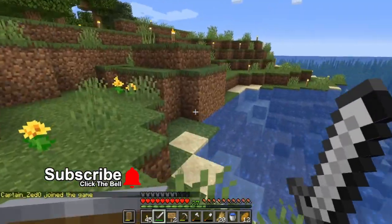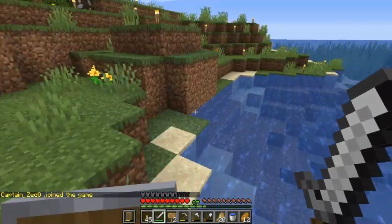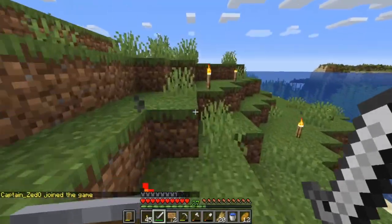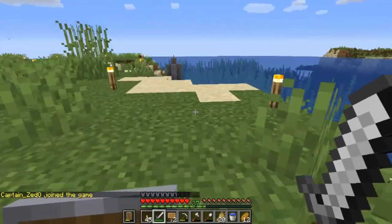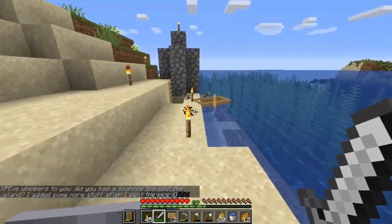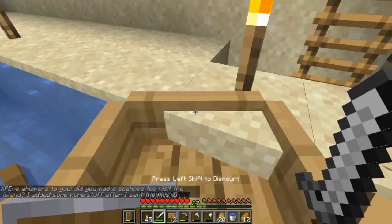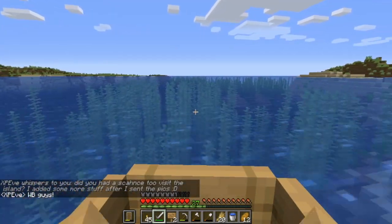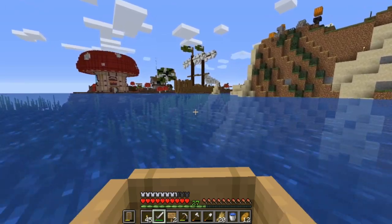We are going to do a lot of work today. Where's my boat? There's my boat. We're going to get a lot of work done with villagers today — we plan on making a villager breeder and then an iron farm and all that kind of stuff, so yeah, it's going to be good.